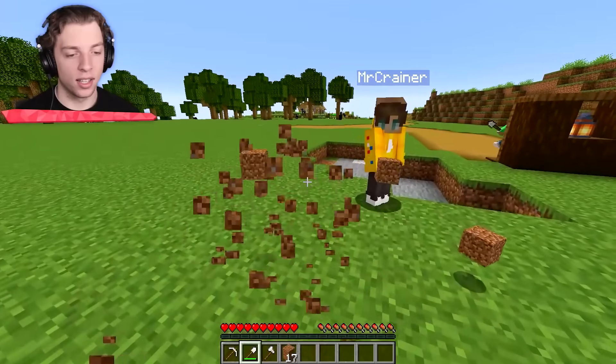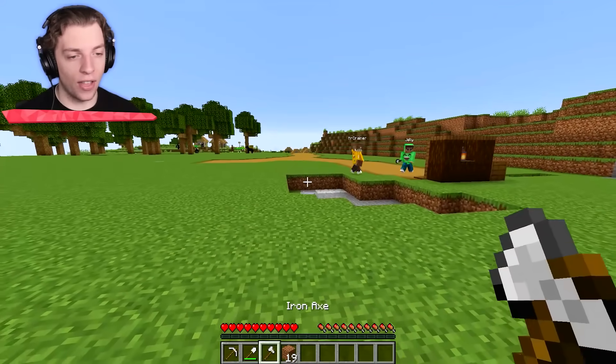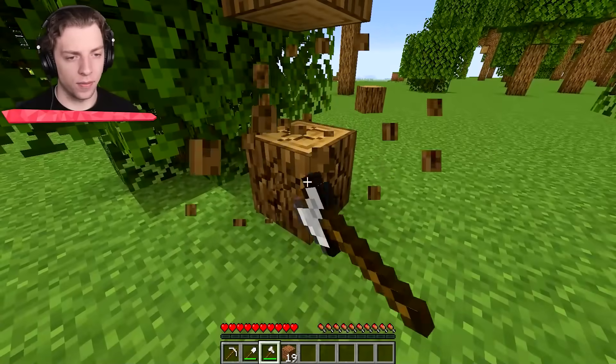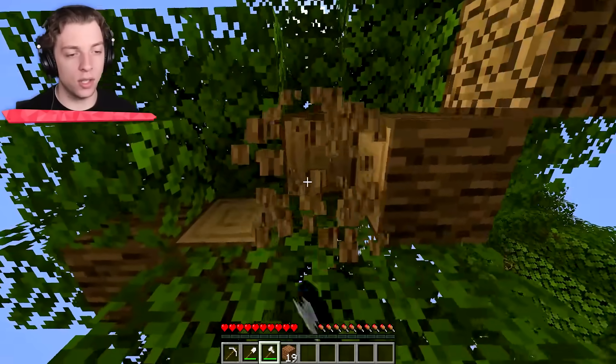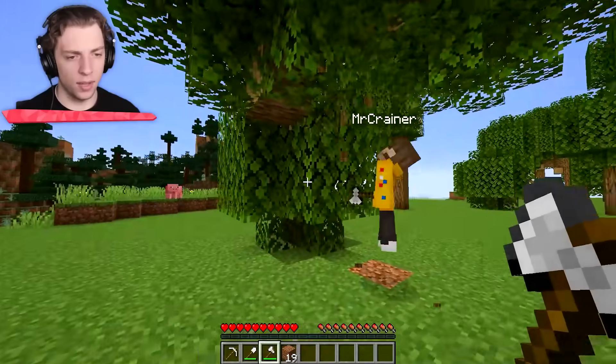We're going to make a house in the crafting table. We're going to need one more component — a door. Oh, I thought we would just put blocks in the crafting table. No, you need more than just one. We're going to make a house for us.